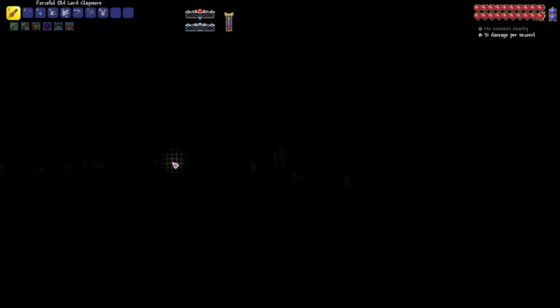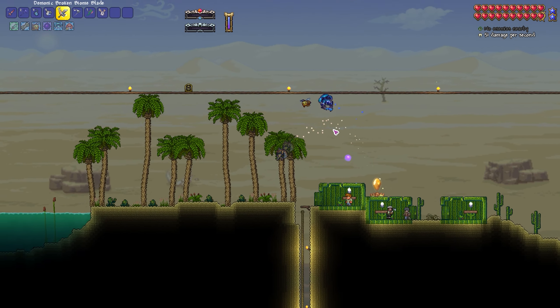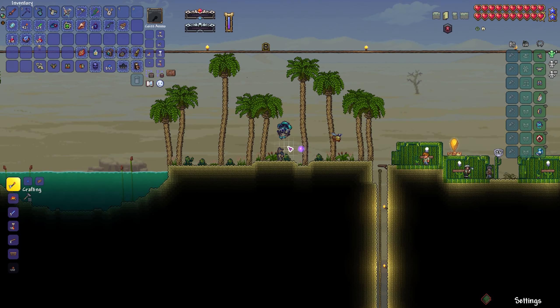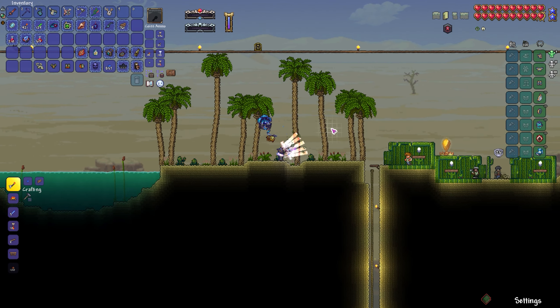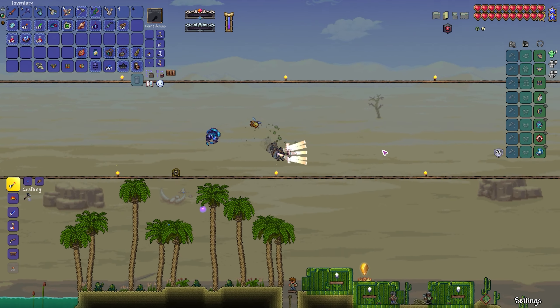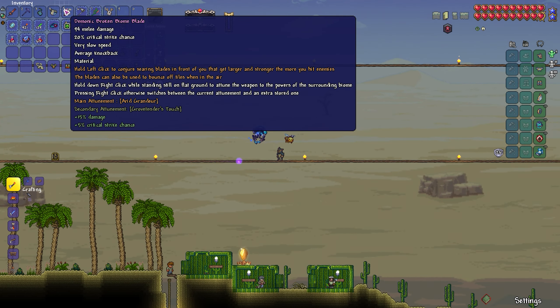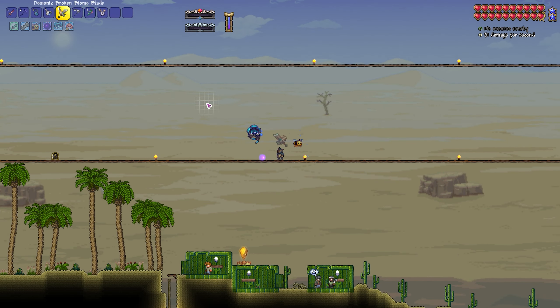You guys suggested that I upgrade my Broken Biome Blade. So we get rid of this one and put it in the ground to get this thing. That seems interesting. Hold left click to conjure searing blades in front of you — they get larger and stronger when you hit enemies. Blades can also be used to bounce off tiles in the air. We'll try that.